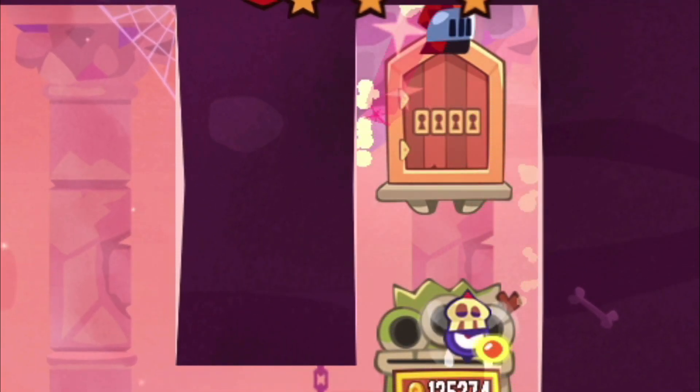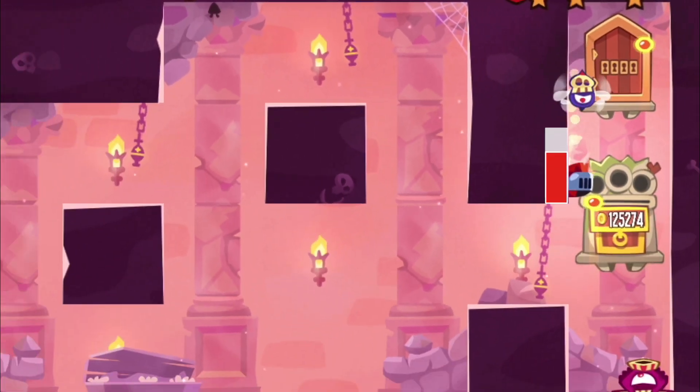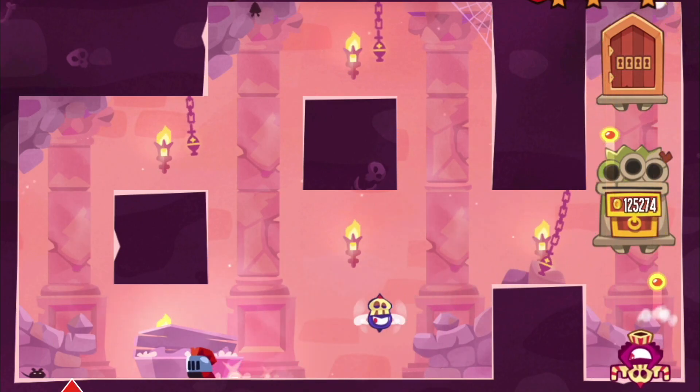Here's how you die — basically there are just three spots where you can die, and you shouldn't do this.